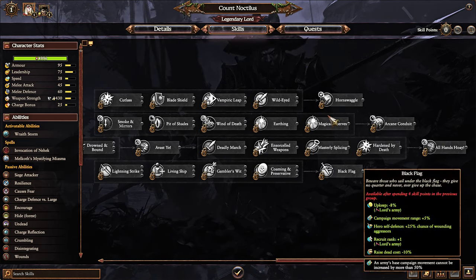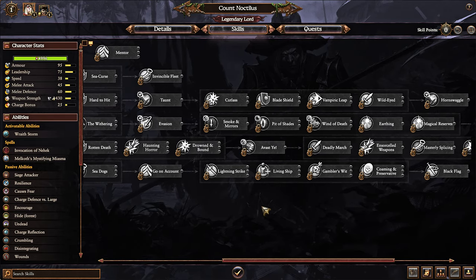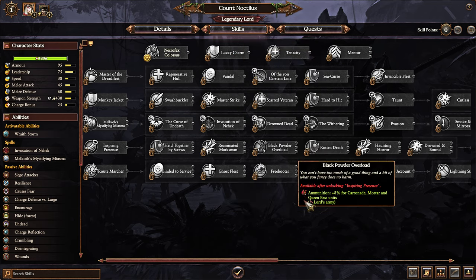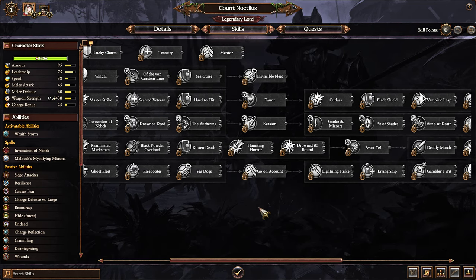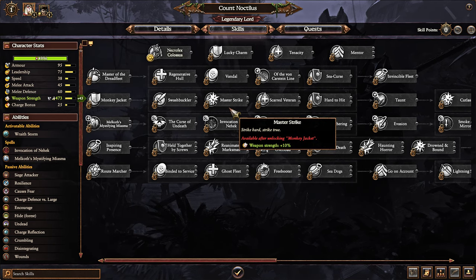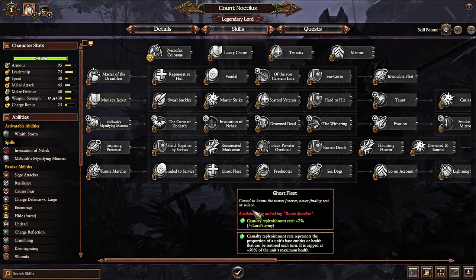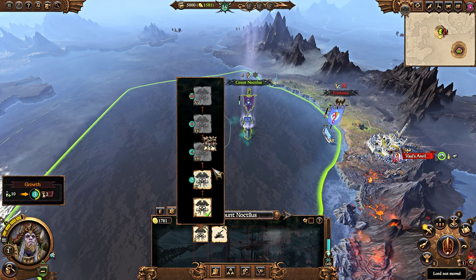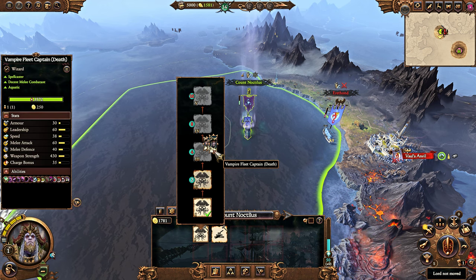He has the entire melee skill line — a very substantial melee skill line — and a huge magic skill line as well. When it comes to magic, I personally prefer having magic on heroes in a campaign as opposed to having it on the lord, and instead focusing the lord's ability on the special skill line, melee skill line, and blue skill line. You have a limited number of skills available, and it's pretty easy to get a Vampire Fleet Captain in the campaign as Noctilus.